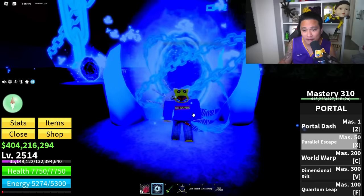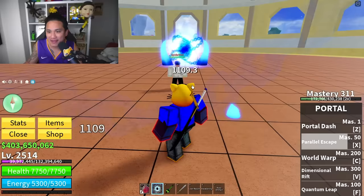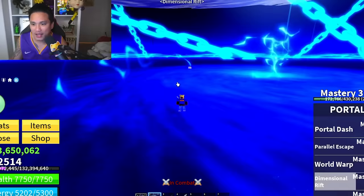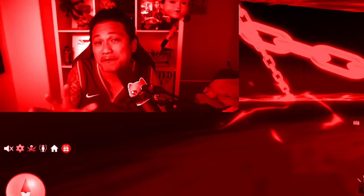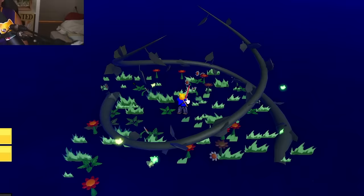One of the best Portal PvP skills is Parallel Escape — you go behind your opponent and when you come out with a Peekaboo move you can beat them. The Dimensional Rift puts them in a portal prison and they have no escape — they're going to die. Then use your sword and they're dead. With all that said, Portal fruit goes straight to A tier.